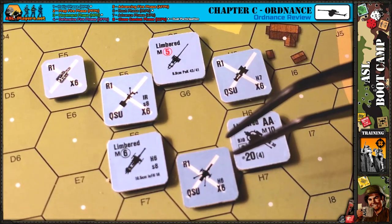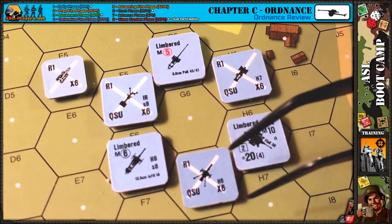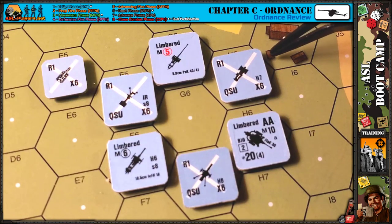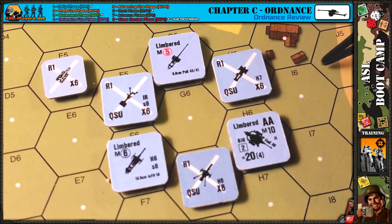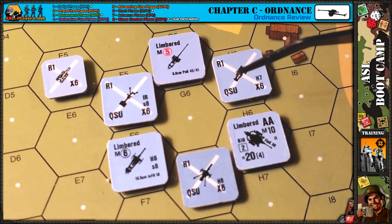Always look at the back of the counter when playing with ordnance. If you're playing on VASSAL, right-click on the counter and select 'Show Info' — it will open a little box displaying all of this information for you.